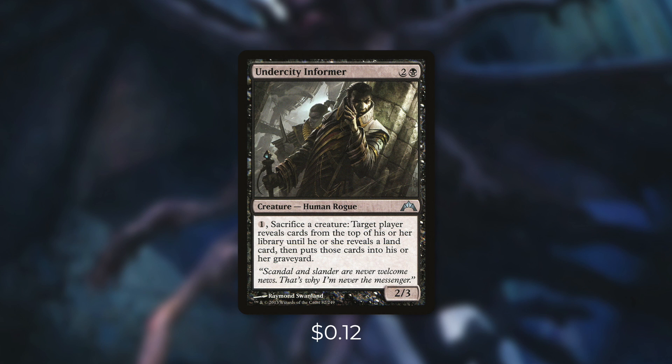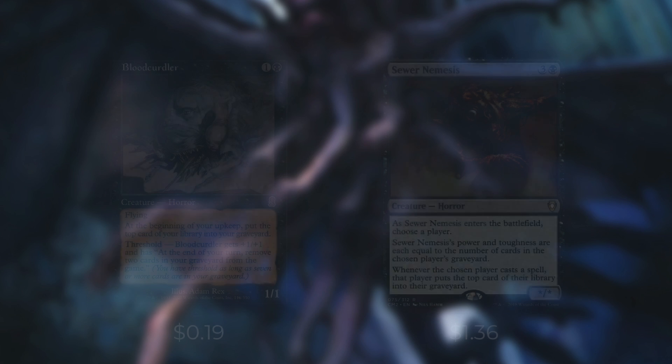Next up is Undercity Informer, which is a fantastic sacrifice outlet in this deck. By paying one and sacrificing a creature, target player reveals cards from the top of their library until they reveal a land card, then they put those cards into their graveyard. Now most of the time we're going to be targeting ourselves with this. We're running plenty of creatures in this deck, and we've got a lot of ways to get them back. Next up we've got some continuous mill effects with Blood Curdling and Sewer Nemesis. The first says at the beginning of your upkeep, put the top card of your library into your graveyard. Milling ourselves for one each turn on a body is a pretty good deal.